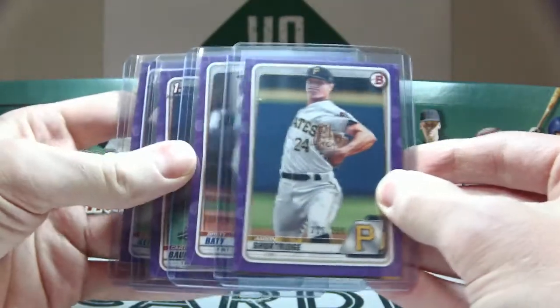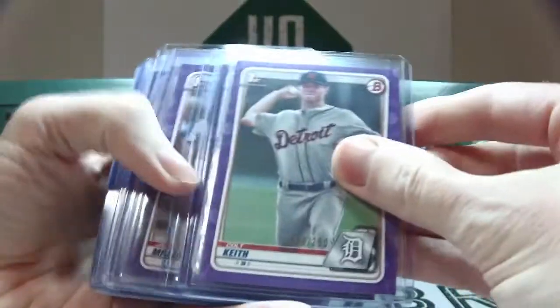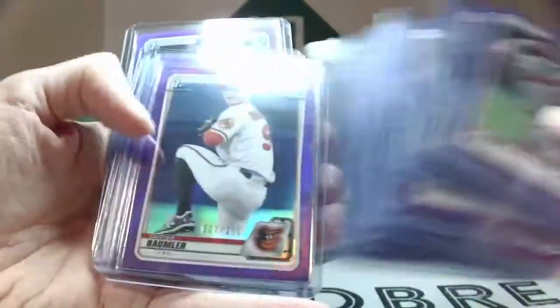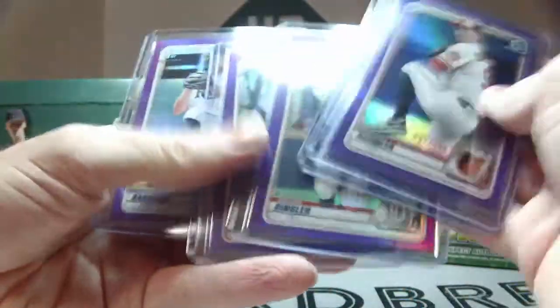Out of 250 purple paper, just going to slide through these really quickly. Two Colt Keiths, two Marco Reyes. Now out of 250, these are the chrome variations — two Dinglers.